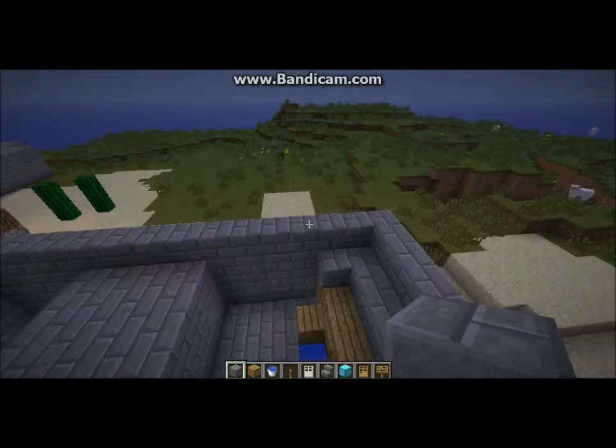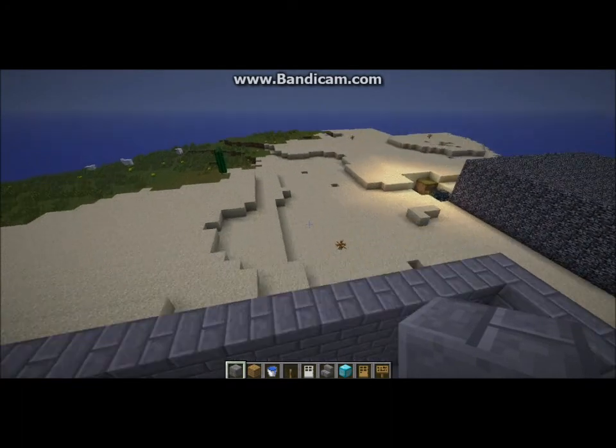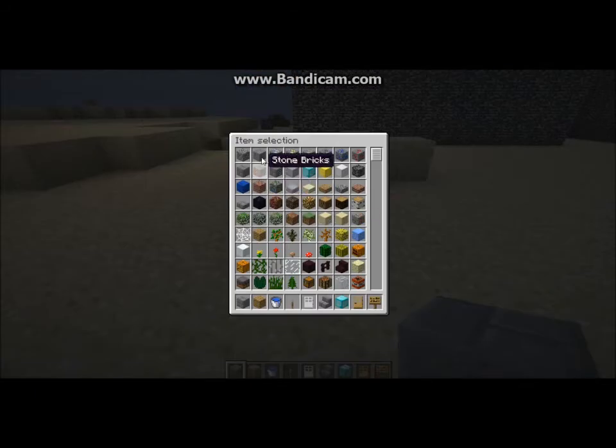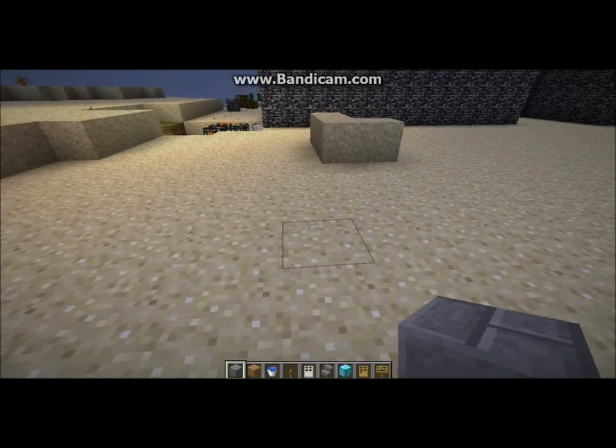As you can see, I still haven't done the roof yet, but you know. Anyway, let's get making our fountain. So what you want is some stone bricks, which is here. Then you would want to have this.